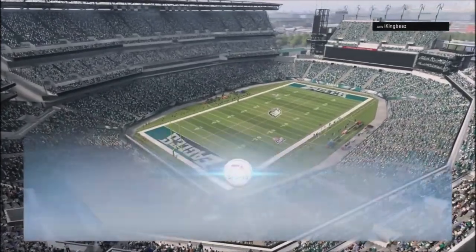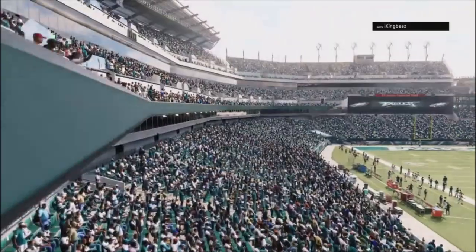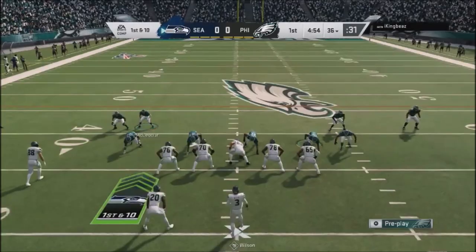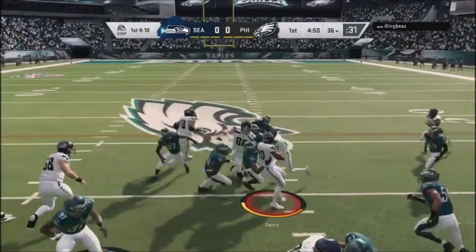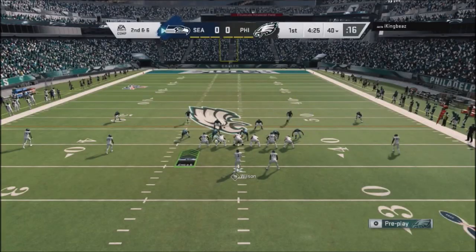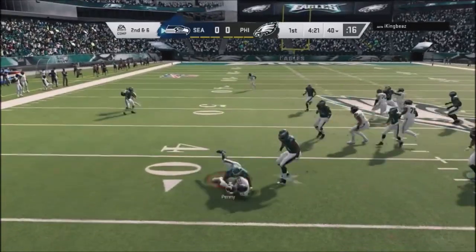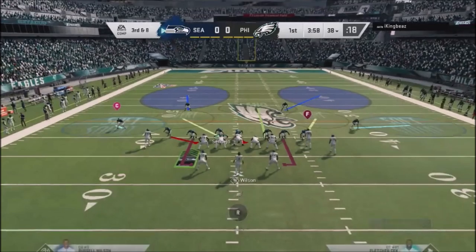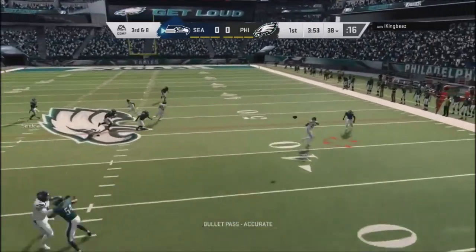Hey, this is Full Game Prometheus giving you another full game breakdown. I'll be rolling with the Philadelphia Eagles going against the Seattle Seahawks. The Seahawks are going to be a pretty good team if they can keep winning — if they get some improvement on their offensive line and get some plays out of the secondary, they've got a pretty well-stacked team with a lot of players to make plays.